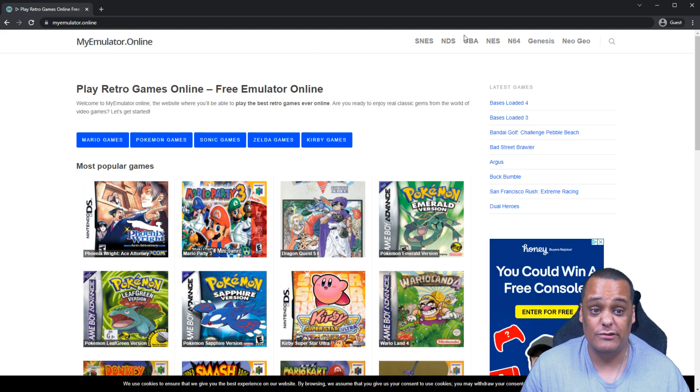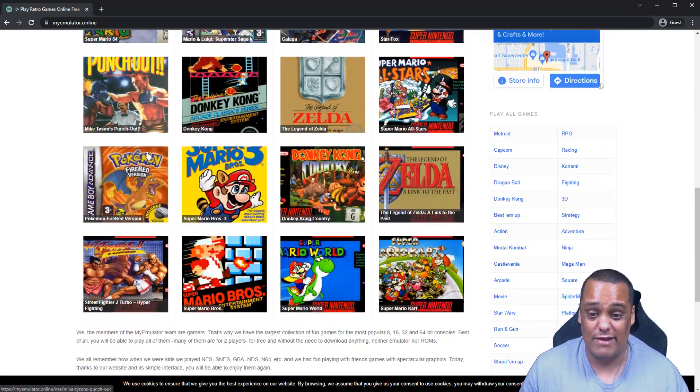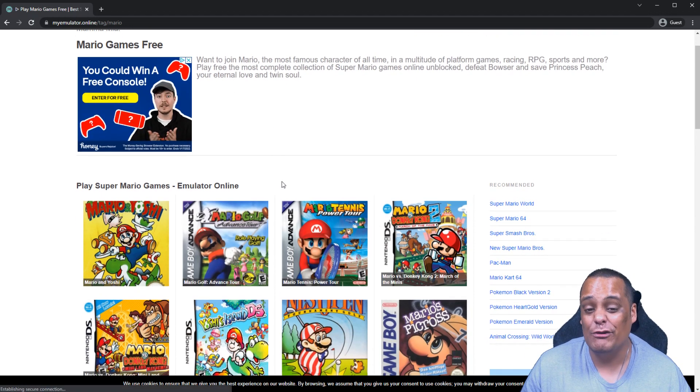Back on the main screen, you can see all these categories: Sega Genesis, Neo Geo, Nintendo 64, regular Nintendo, Game Boy Advance, Nintendo DS, and Super Nintendo. If you scroll down, you get all the top games people are playing — you can just click and start playing, or click on 'All Mario games,' 'All Pokemon games,' 'Sonic the Hedgehog games,' 'All Zelda games,' and 'All Kirby games.'